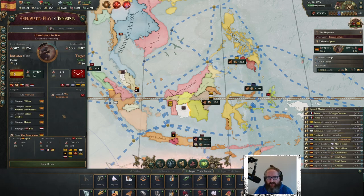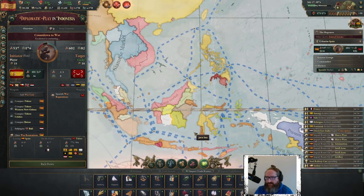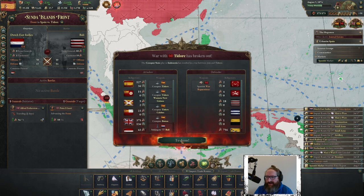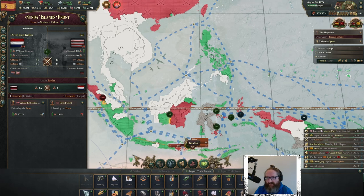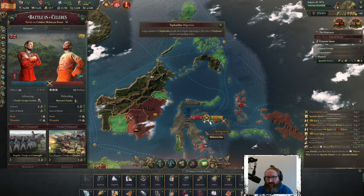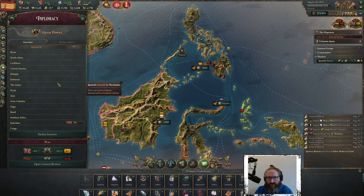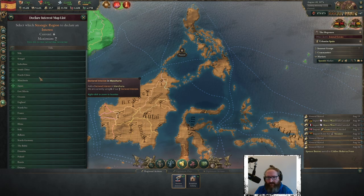We're in the escalation phase, we've mobilized all our generals — this is going to be difficult to keep track of all the fronts. The Sunda Islands front is vulnerable. And it is war: Great Qing, Britain, Spain. We're already overrunning them — the Qing are already pushed back. Victory, victory! There's a disappearing interest in the Gulf of Tonkin.